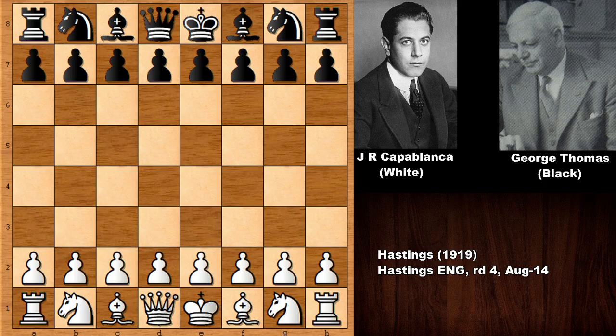Hello everyone and welcome back to another MAC chess game from chess history from 1919. In this game we have José Raúl Capablanca with the white pieces and his opponent is George Alan Thomas.